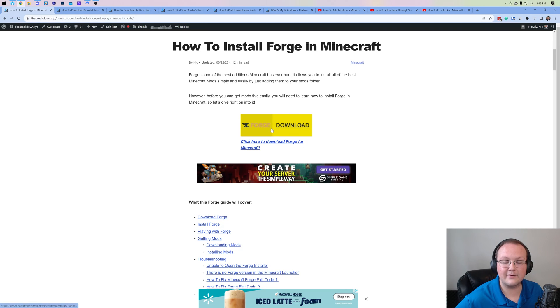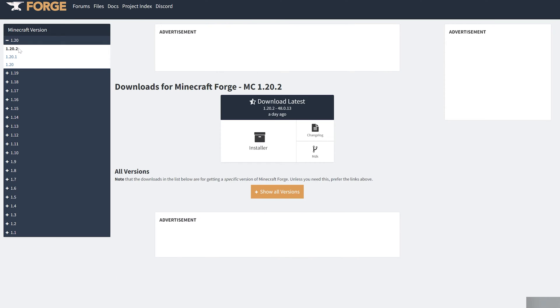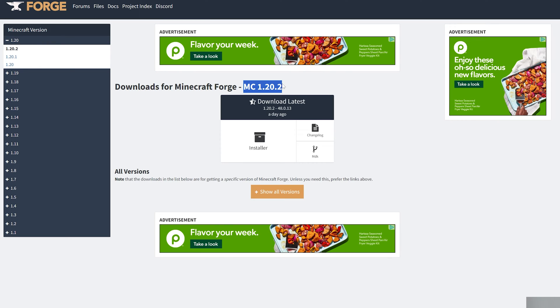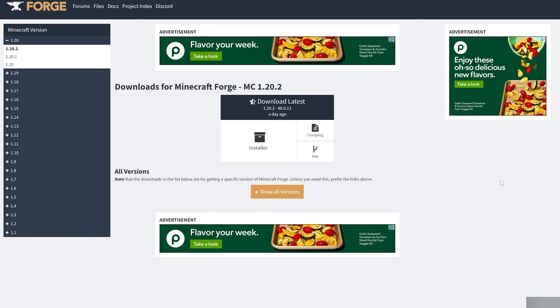Once you're here, go ahead and click on the download button to be taken to Forge's official download page. On this page, make sure 1.20.2 is selected on the left hand side. If download recommended is available, click installer under that; otherwise if you just have download latest, click installer under that one.